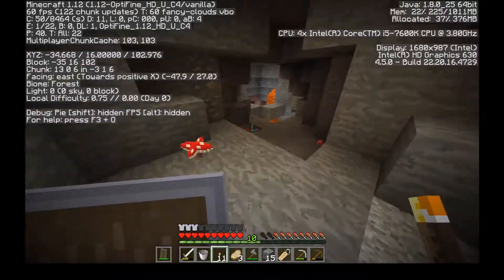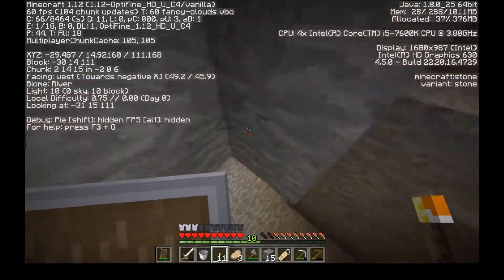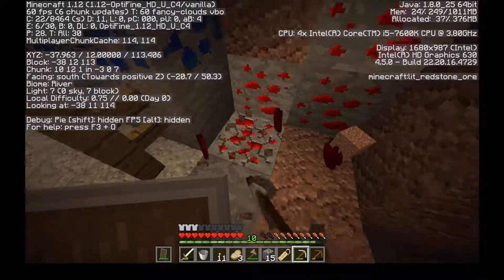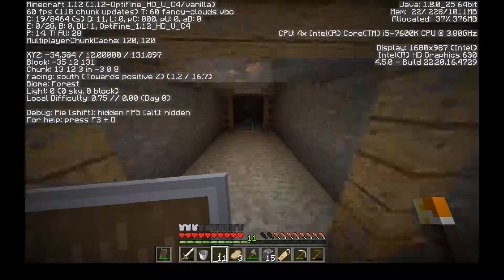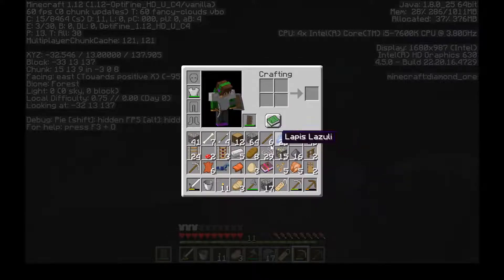We're on level 15, so if we can get down a bit deeper — which it looks like we can — we're almost on diamond level. Redstone would be nice. And if you're saying 'Coop, put the torches in your off hand,' I know, I just want to carry a shield for skeletons. And look at that — I'm glad I went this way and didn't ignore it. We've got diamonds on the first episode!